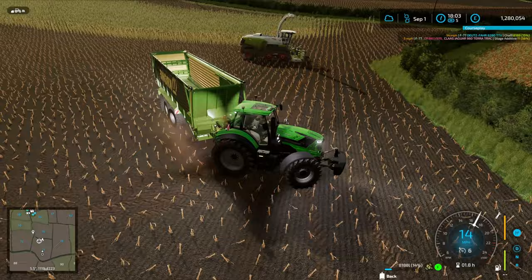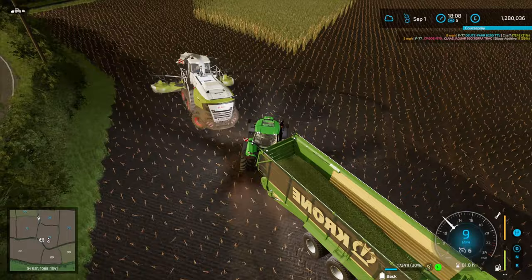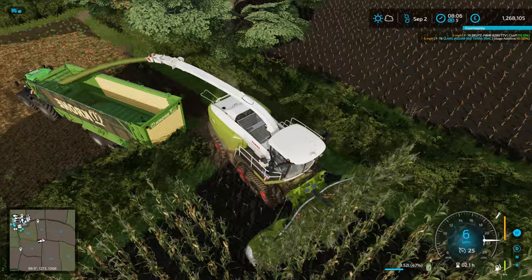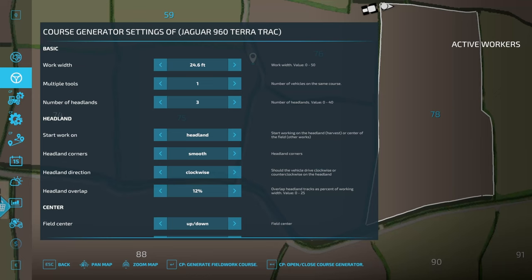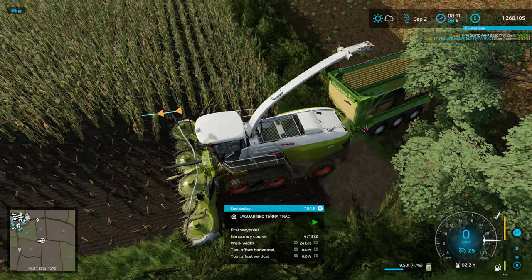We're going to buy 80 mature dairy cows next game day, then wait a month or two and buy another 80. That means we'll have 160 in the pen which holds 240. We got 375,000 litres of silage off that first field, and we're just setting Courseplay up on field 78 now which is even bigger and is going to give us a lot of chaff.